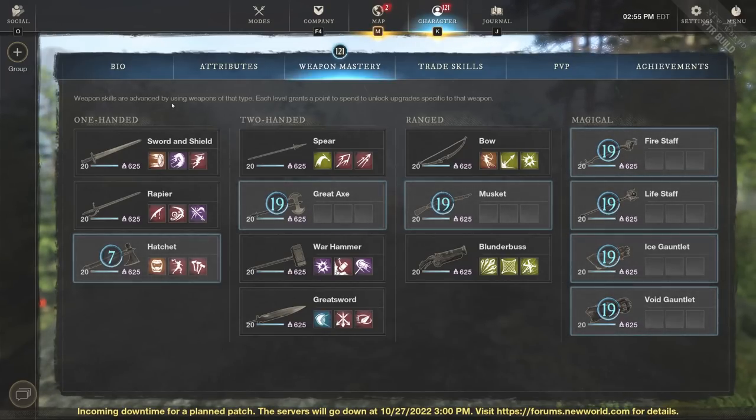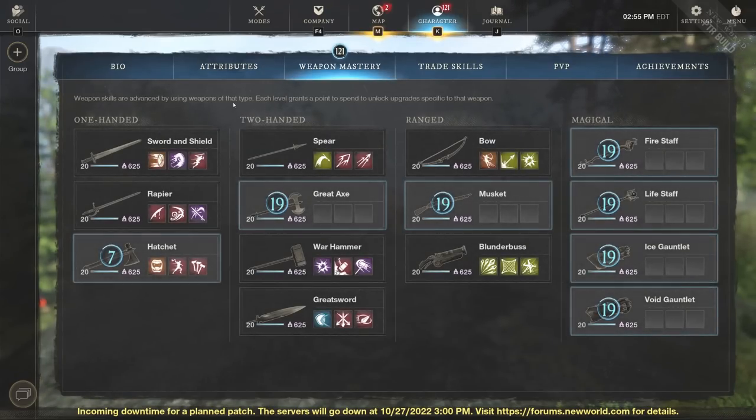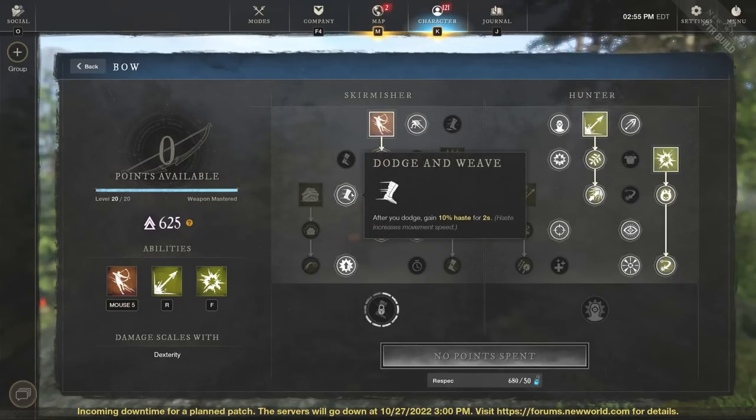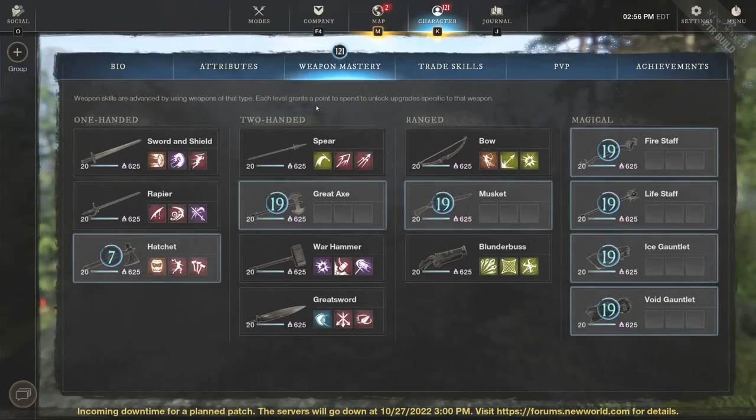You can also go Hatchet Life Staff to make sure you're never dying and can basically solo anything. You can go hatchet with pretty much anything that scales with dexterity or strength — check the attributes page to confirm. The next build is bow or musket paired with spear or rapier — four interchangeable builds that are very fun, probably not the fastest but great for tagging. Bow has nice movement perks like 20% haste when surrounded by three or more foes, 10% haste after dodging, and 10% haste for five seconds when swapping to the bow. Musket shoots farther if you prefer that.